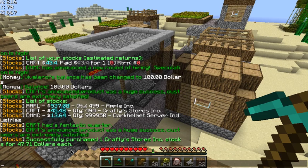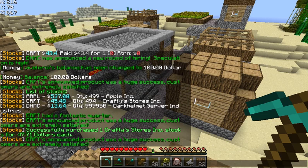What drives the stock price down is when the company is screwing up. Maybe the thing they created didn't sell, maybe they had a problem and everybody had to return it, or maybe the guy who drives the company leaves. When there's something bad, the stock price goes down. So I bought my one Crafty's stock at $47 — I'm kind of lending Crafty's my $47. The company's goal with that loaned money is to make the company better and make more money.